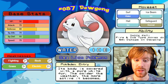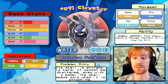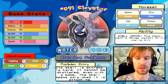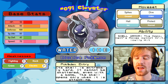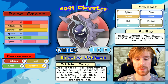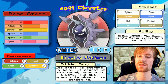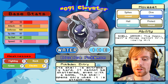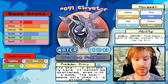The next Pokemon is Cloyster, which has Shell Armor — it cannot be hit by critical hits. Its moveset is Spikes, Dive, Hail, and Protect. It's a Water/Ice type with the same weaknesses as Dewgong: Fighting, Rock, Grass, and Electric. Because of its monstrous physical defense but no special defense, we're going to plan on using Raichu's Thunderbolt to hopefully take out Cloyster in one hit.